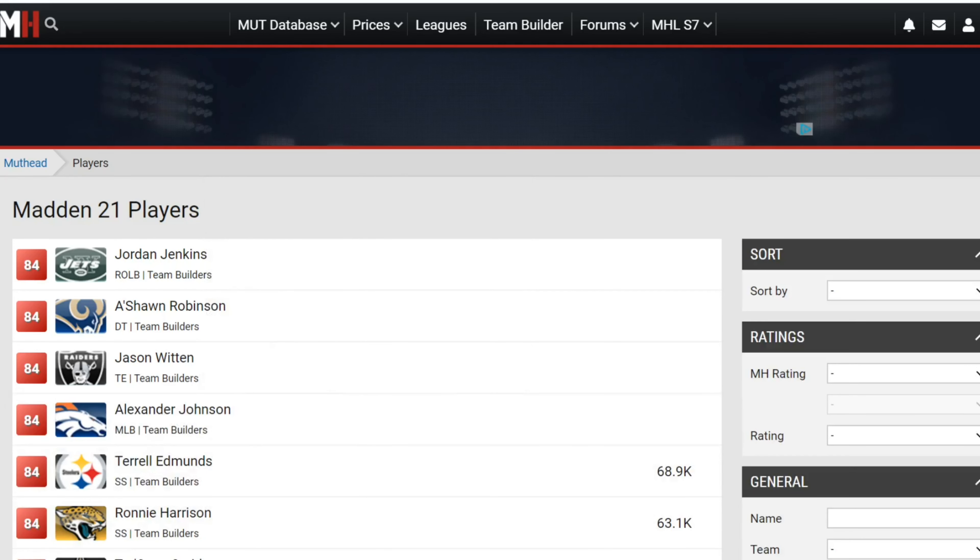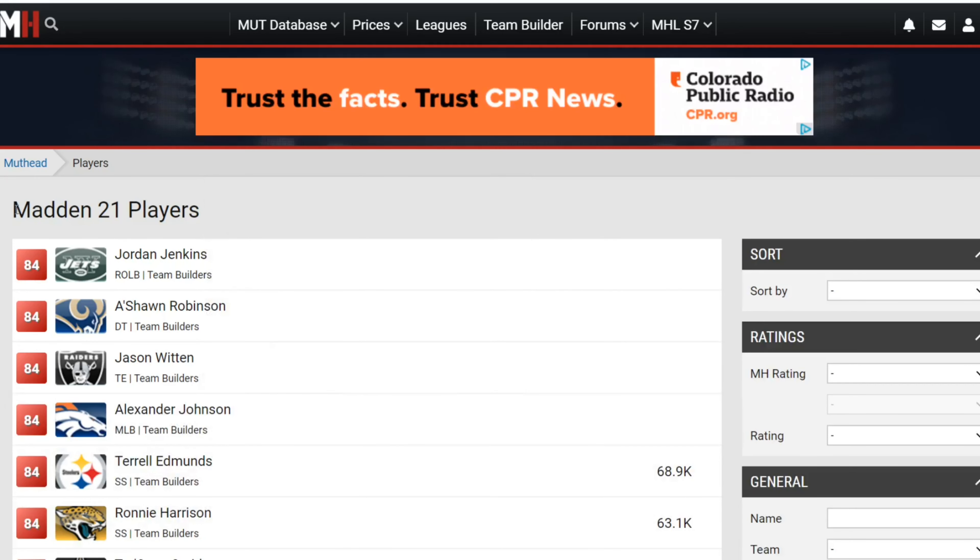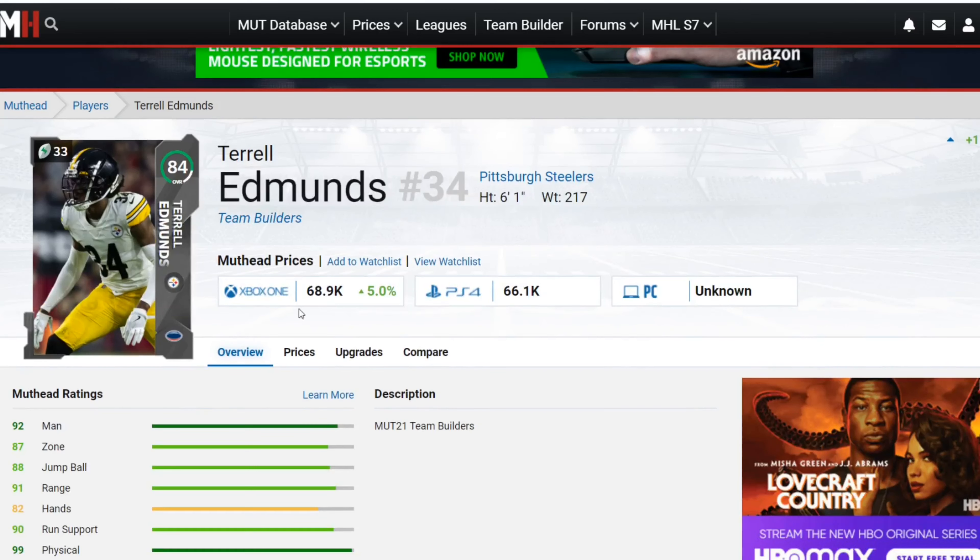One thing to note: I'm not really including running backs or offensive linemen here. You can get the free Adrian Peterson from the NFL epics challenges — he'll probably be better than most running backs anyway. And all the offensive linemen looked pretty similar to me, so I didn't feel like ranking them.